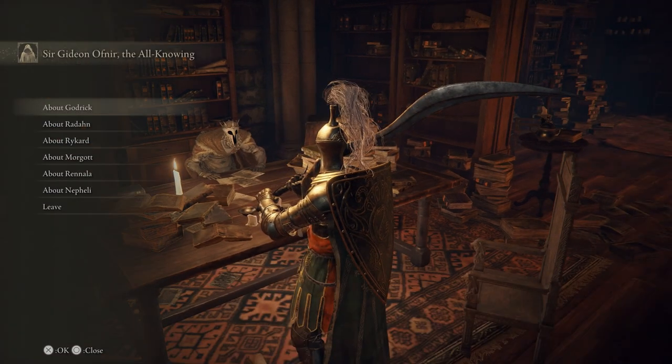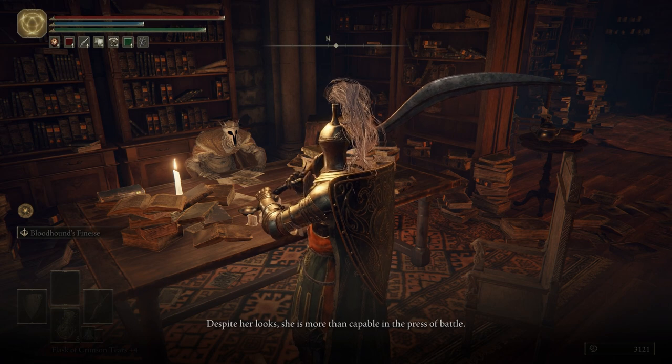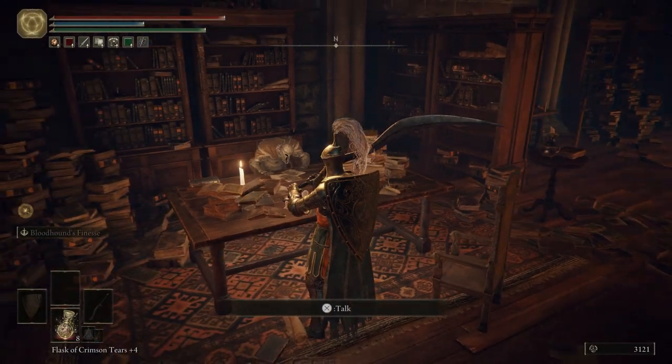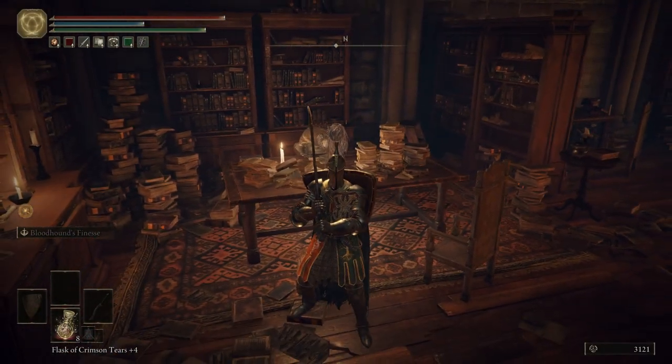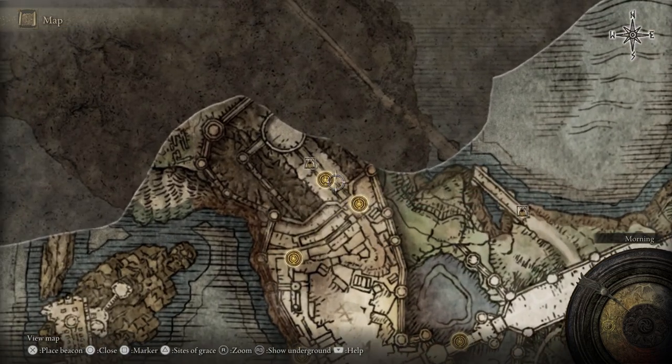Gideon says: 'What is it? I understand you've been speaking to Nefeli. She's my daughter. I took her in when she lost the guidance of grace. Though a mere axe-wielding barbarian, her youthful credulity suited my purposes, so I put her to work. Do not hesitate to employ her should her services benefit you. Despite her looks, she is more than capable in the press of battle.' She looks like she can handle herself, Gideon. We're going to head back over to Stormvale Castle and go to the Godric the Grafted Grace. I'll see everybody over there.